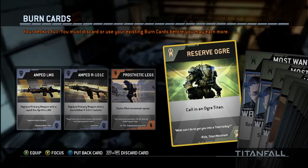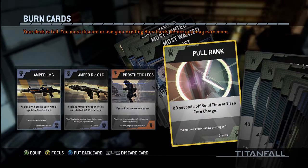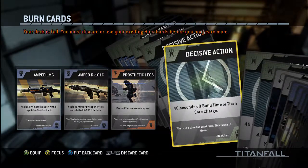Burn cards are a really good thing — you unlock more card slots as you level up. You can only use each burn card once. Right now I have cards like: replace primary weapon with rapid-fire Spitfire LMG, lethal carbine, and faster movement speed. When you die in a game you can activate a burn card, which gives you a buff for that entire life — like increased movement speed, a more powerful weapon, or bonus XP. Some cards reduce titan build time by 40 or even 80 seconds, which is huge early in a match.